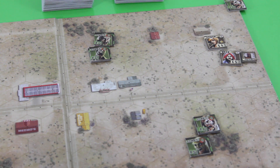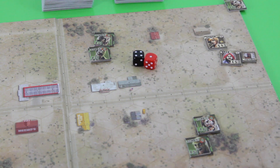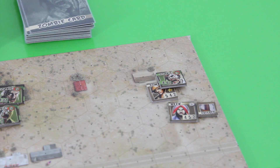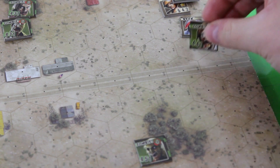Round three initiative: zombies roll a 4, survivors roll a 1. The zombies rolled equal to their rep of 4, so all zombies on the board will now move and activate — they go first. Our survivors also activate since we rolled a 1, but we go after the zombies. Let's move all the zombies first, then check for melee situations.